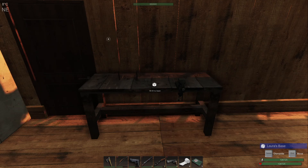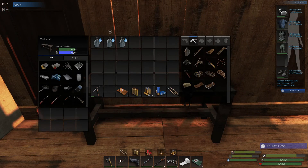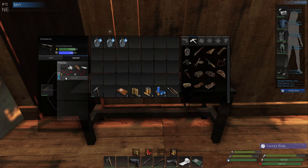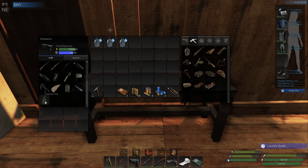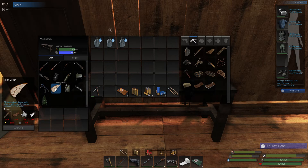Hi and welcome back to another episode of Subsistence. Today I'd like to see what it's going to cost to upgrade our recurve bow. We need a lot of power but we need more mass than we can actually produce, so we're going to have to get another mass storage going. Let's get that set up. What do we need for this? 150 mass, okay.